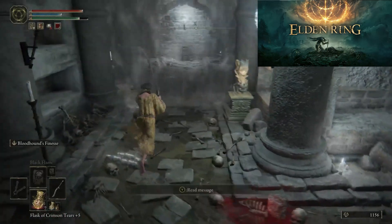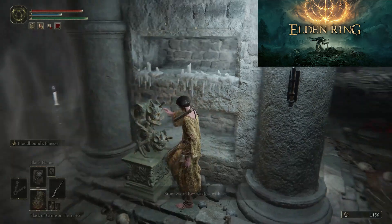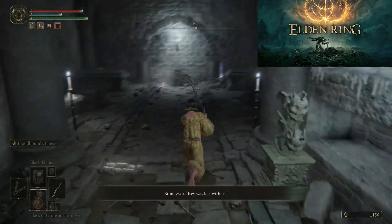After that go back to the spot where the two skeletons spawned, where you will find the imp statue. Use one of the stone sword keys to lift the fog.